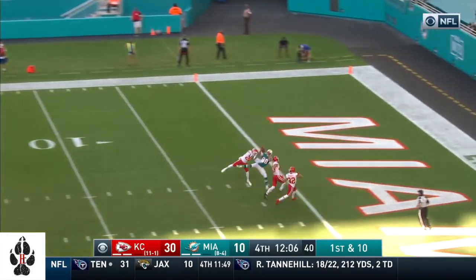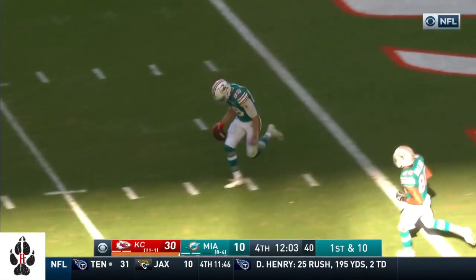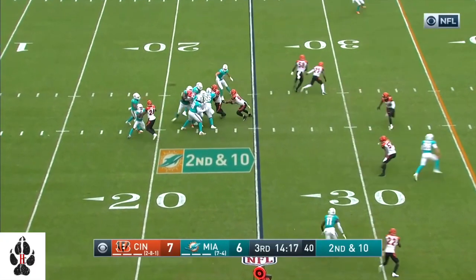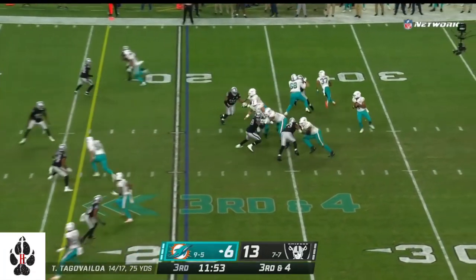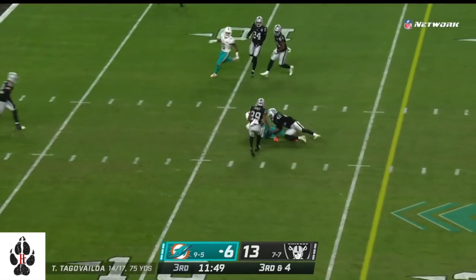Tua toward the end zone — what a catch. Took it away from Thornhill. Gesicki has another one. Last penalty was on Robert Hunt for a false start. As Tua goes over the middle. Tua looks to throw, steps up in the pocket, lets it go and has the first.